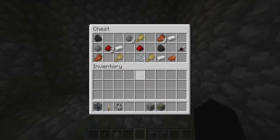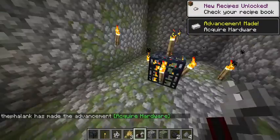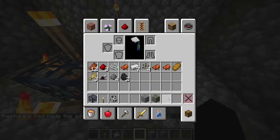Alright, step one. Get stuff out of the chair, and then destroy the chair. Alright, awesome. I actually don't care about any of this stuff, because I'm not actually playing with it.